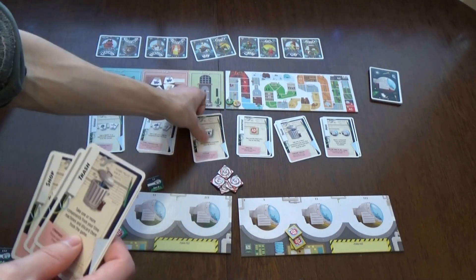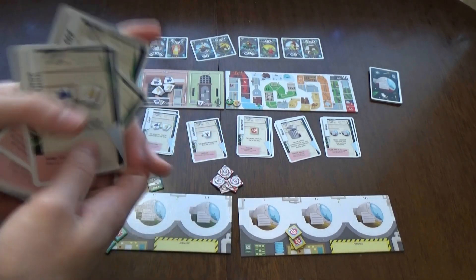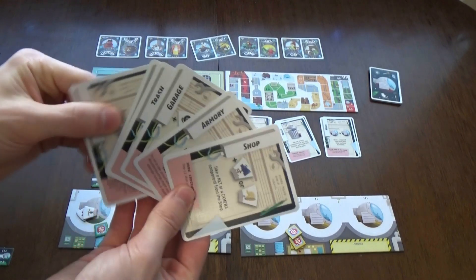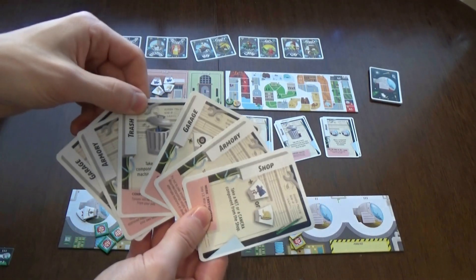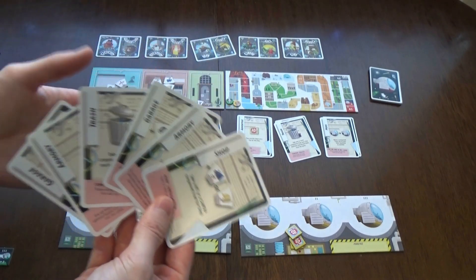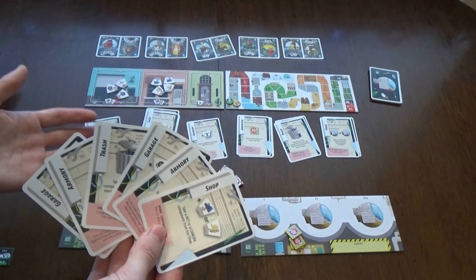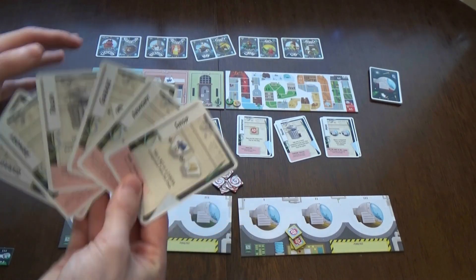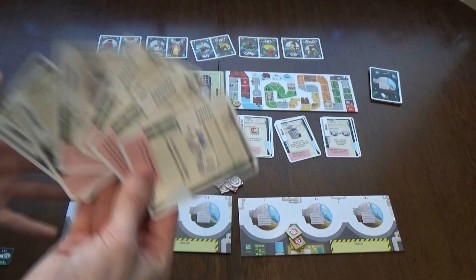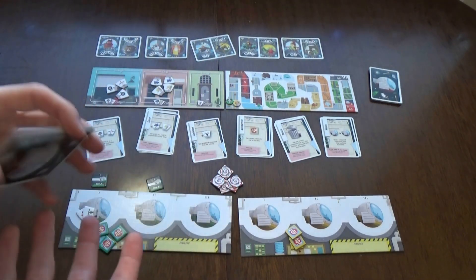By the second round you have six cards - the first three in their original order, the second three in a particular order. On the third day you play all six cards plus three new ones - nine total turns. You have to plan ahead and make sure everything will work out.